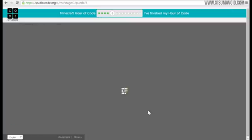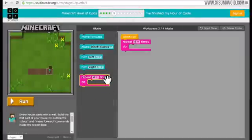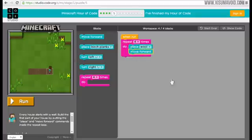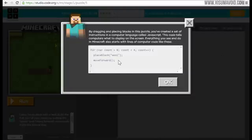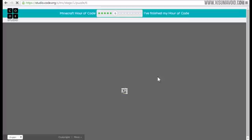Puzzle five: every house starts with a wall. Build the first part using the place and move forward commands inside a repeat loop. We now have a repeat loop so we can tell the game to do things multiple times. We repeat four times: place a block, then move forward. Let's select some wall material and here's what it looks like in code - those simple commands are now inside a bracket. We place down all the wall, done - simple as that.